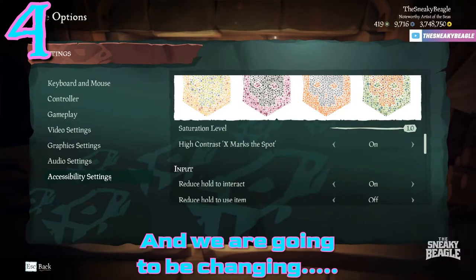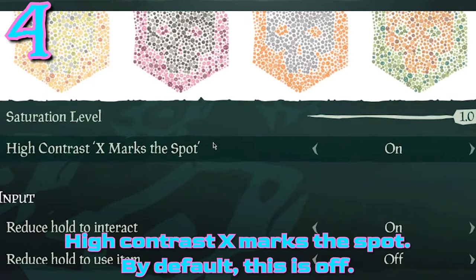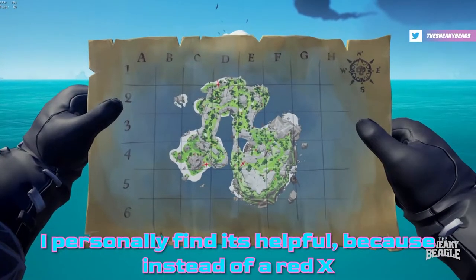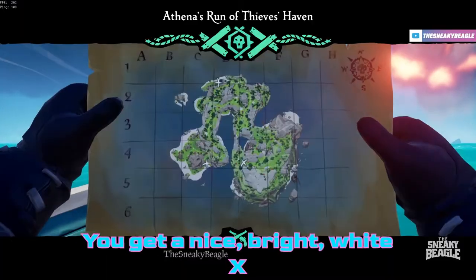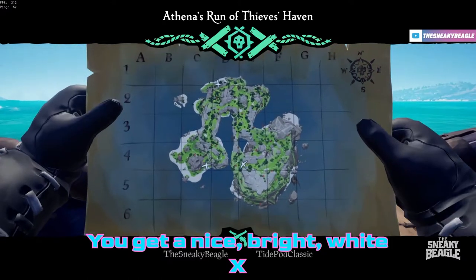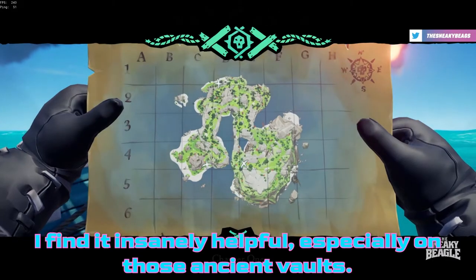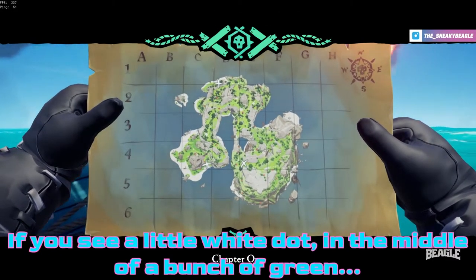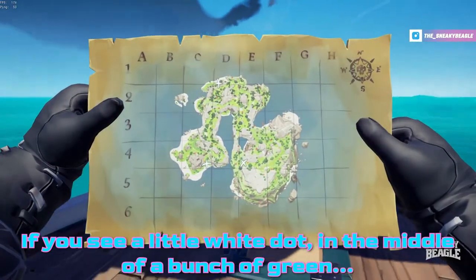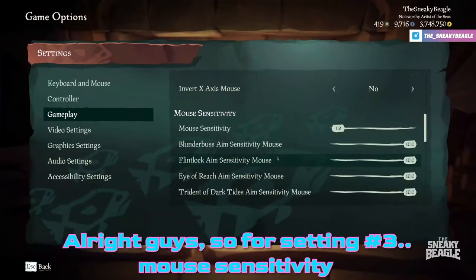For setting number four, go back to Accessibility and change High Contrast X Marks the Spot. By default this is off, but I personally find it helpful — instead of a red X on a map that also has red elements, you get a bright white X. It's incredibly helpful, especially on ancient vaults where you get small corners of a map. If you see a little white dot in the middle of a bunch of green, it's much easier to spot in those situations.